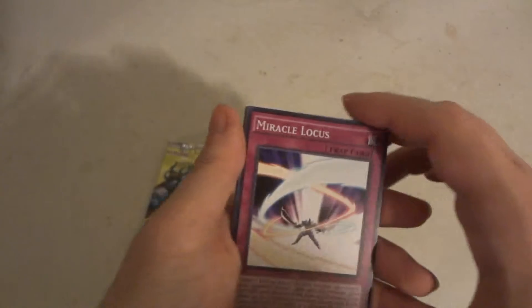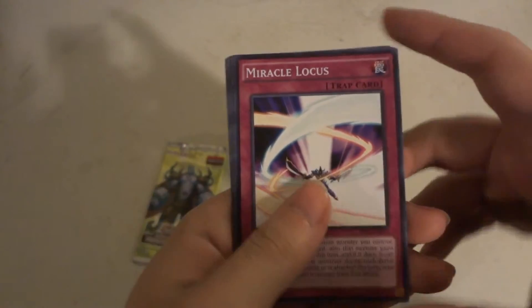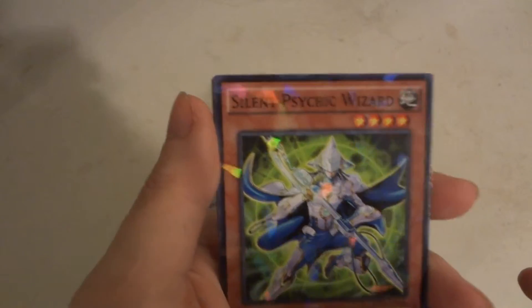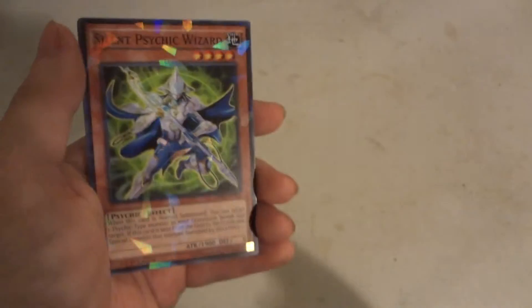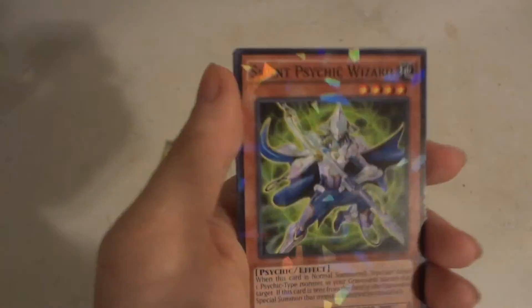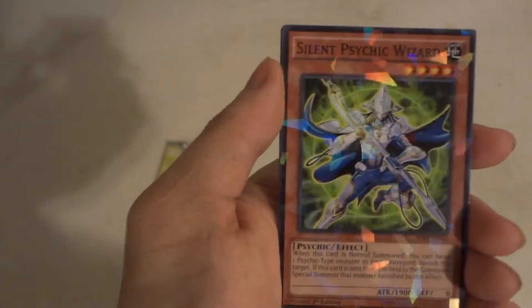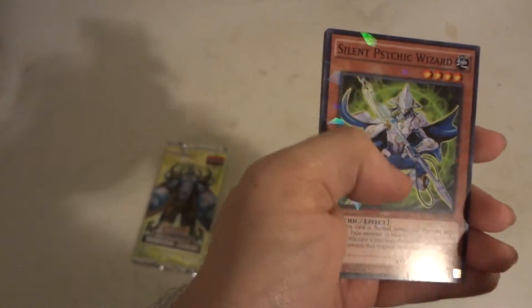I have Miracle Locusts. Silent Psychic Wizard — pretty cool card. It has the Shattered Foil effect to it, which is different than Star Foil. Star Foil had little stars on there that when you went back and forth, you saw little stars that are foil. This card is pretty cool — I was actually hoping that I would draw this card. Awesome right there, I liked it.